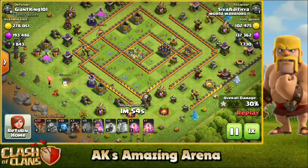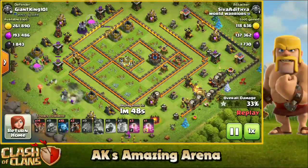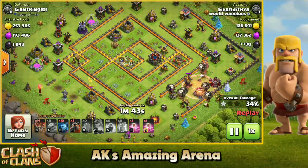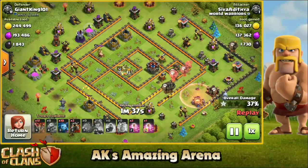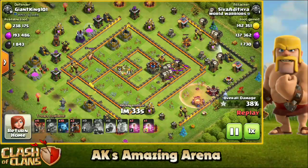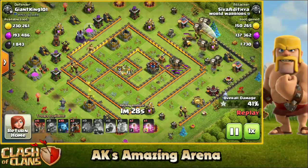All you spent was your CC troops, your siege machine, and a handful of spells, and you literally took down the entire core of the base. We are using our queen at the bottom to pick up one air defense, setting an amazing path for the lava loon. Here comes the lava loon portion — we're sending in one lava hound with a couple of balloons at the back, which will tank for the balloons and test for some traps, and we are spreading out the balloons at every angle for maximum coverage.